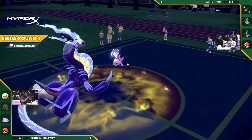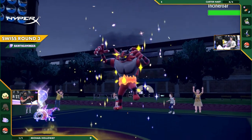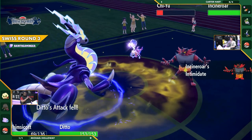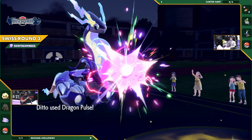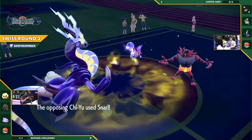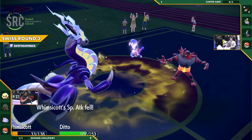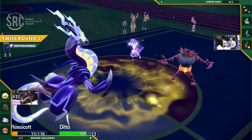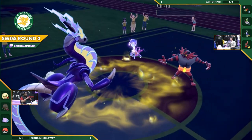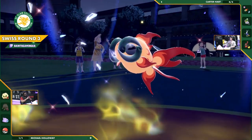We could have three Miraiadons on the field potentially if this one manages to stay up — which would be absolutely insane. The Miraidon doesn't want to go into the Ditto because Dragon beats Dragon, so Incineroar is coming out, getting that attack lowered even further, and now threatening Parting Shot. Dragon Pulse does not do all too much — Incineroar is surprisingly tanky. That is going to be another Snarl. Granted Chi-Yu did get Encored, but it's making the most of these Snarls, making those shots just tickle.